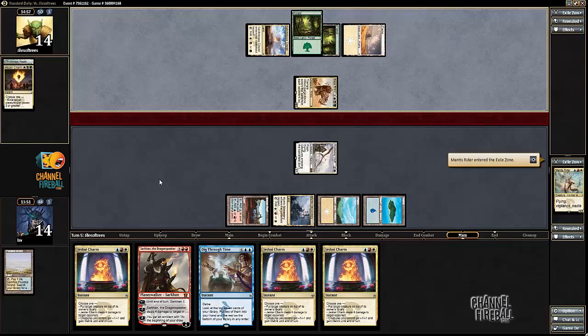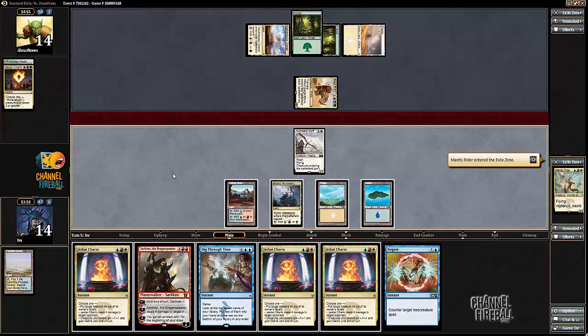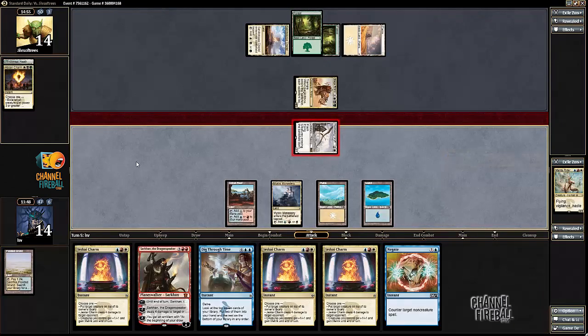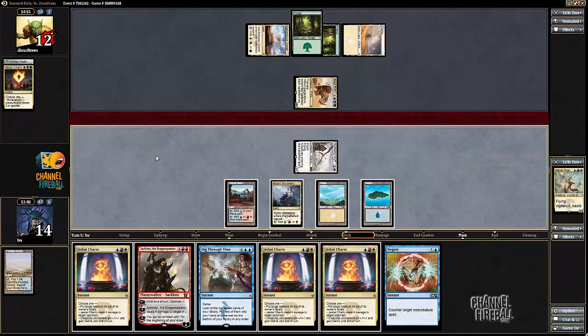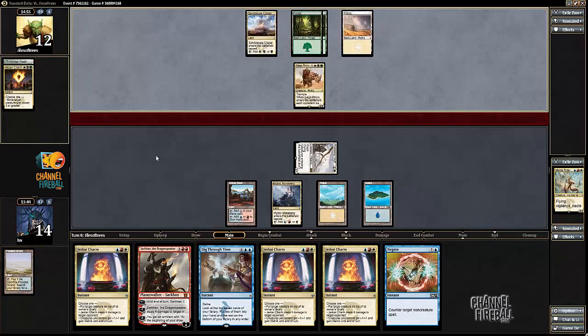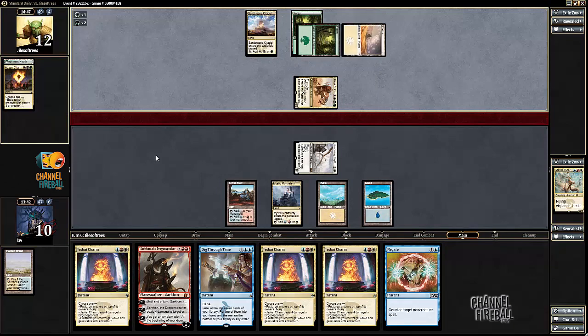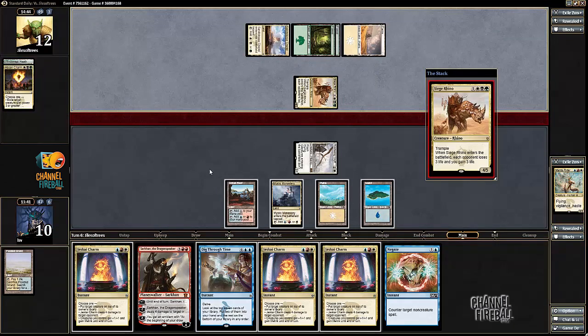It looks like my Mantis Rider is getting charmed away. Good play on my opponent's side to do that main phase. I think I just start Jeskai Charming my opponent out — my opponent's not winning the race and doesn't get to play more Siege Rhinos to change the race. I go to ten, I Jeskai Charm my opponent to eight. Another Siege Rhino.